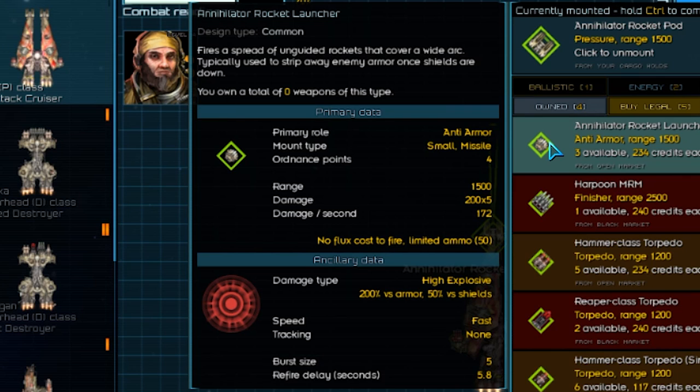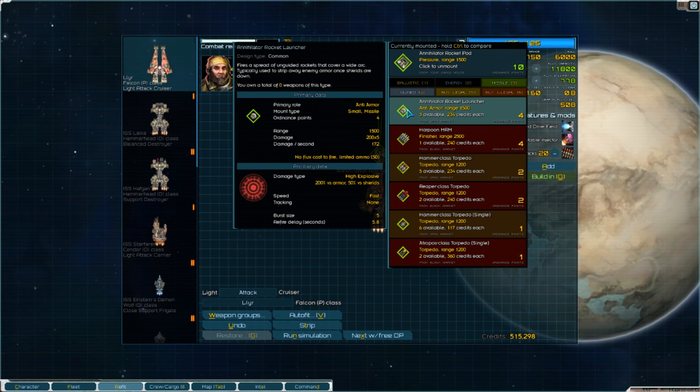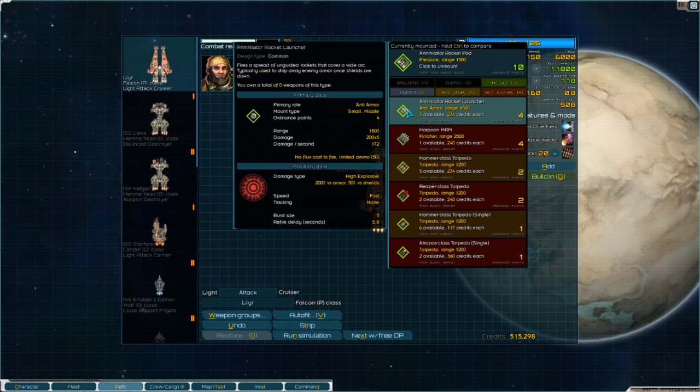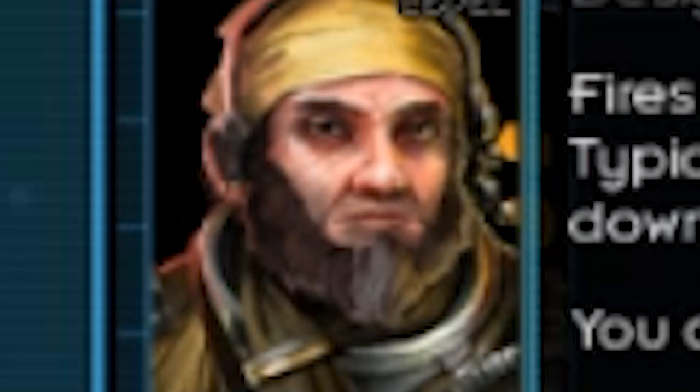Each type of weapon will do a different job, like being good against shields but bad against hull, or vice versa. So you'll want to make sure your ship is balanced and can get the shield down, then proceed to smack some damage on that hull. Of course, you'll probably have more than one ship, so if you want, you can have a ship that just spanks the enemy's shields and then a ship that'll turn the enemy's hull into Swiss cheese - they work together to take down your foe.